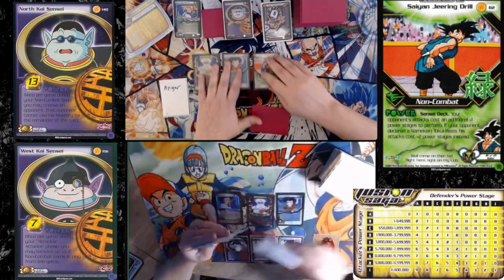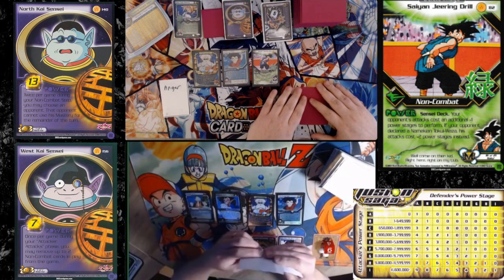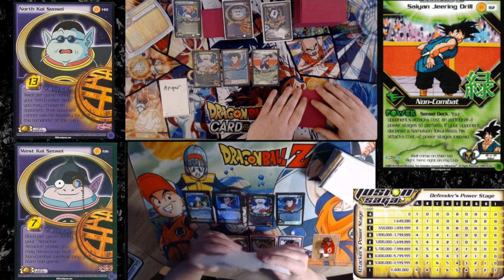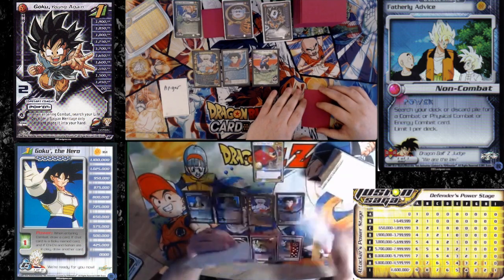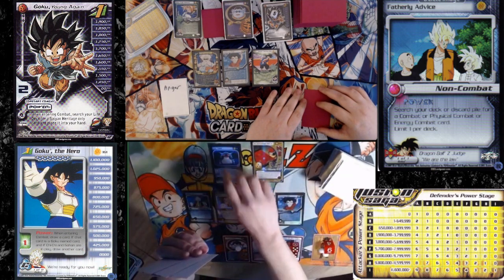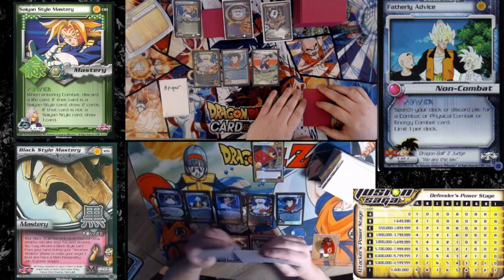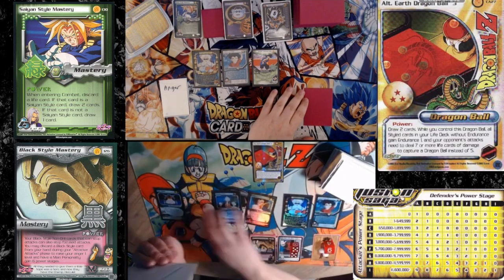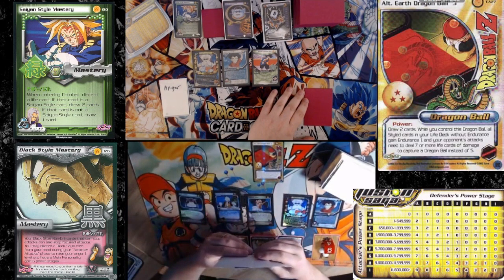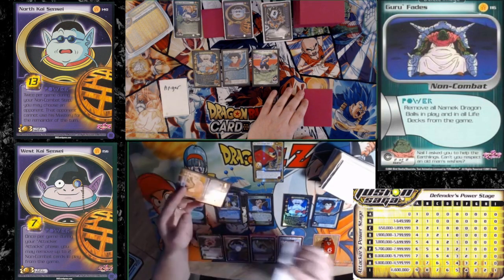One, two, three. Place an employee of a fatherly device. Alt Dragon Ball 3 to draw two. One, two. Place an employee of a guru fades. I'm going to pass and rejuvenate an Earth Dragon Ball capture.